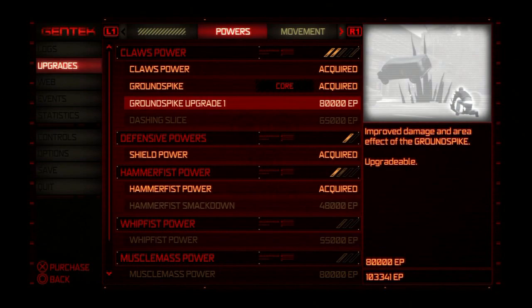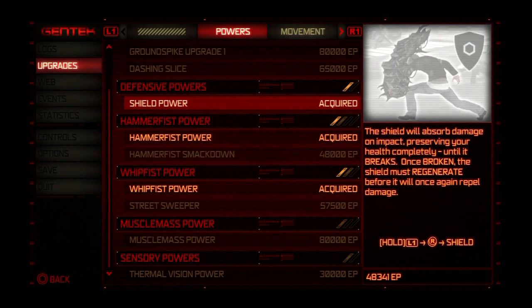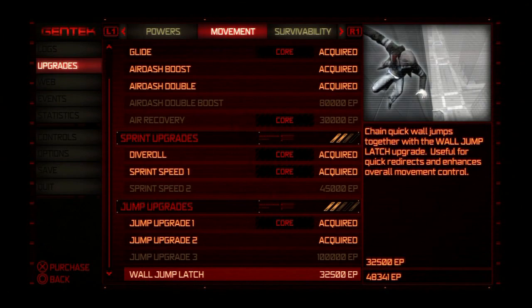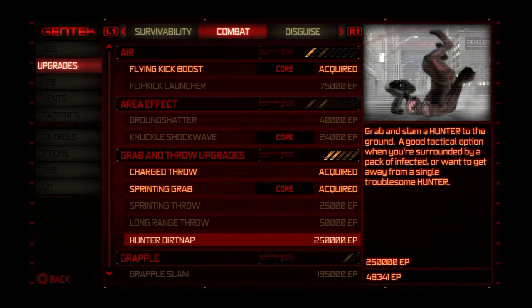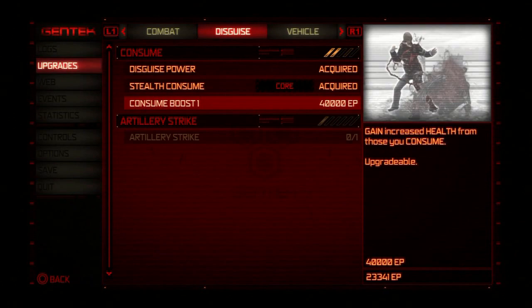22 upgrades unlocked! Let's check the upgrades out. Ground spike upgrade. Ooh, whipfist power — I will get this, that is the best freaking power in the entire game in my opinion. Air recovery — probably not. Wall jump latch — no, why would I want to hang on walls when I can just run up walls instantly? Sprinting throw — I think that might be useful. Long range throw, hmm. Although I don't have enough points for the long range throw. Guess I'll just have to get more points.